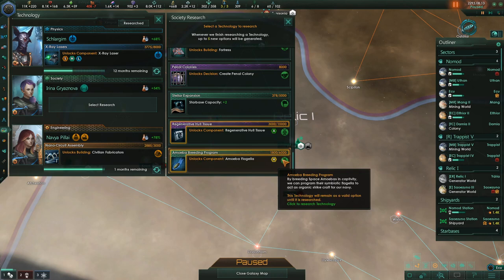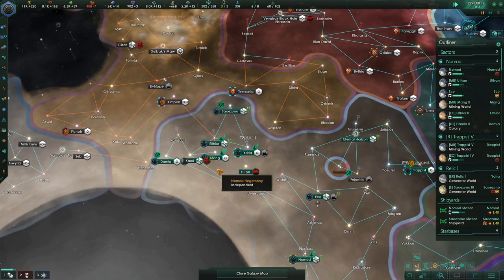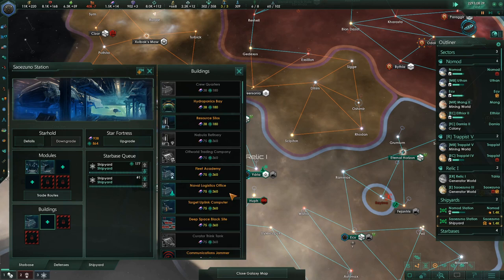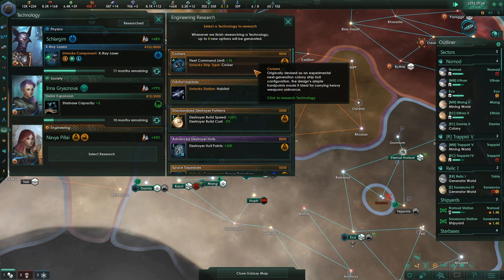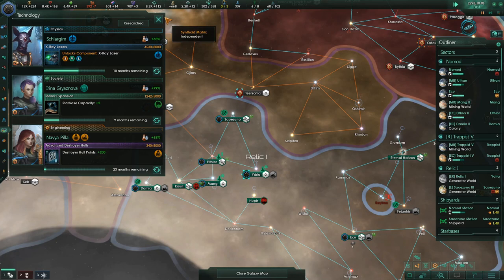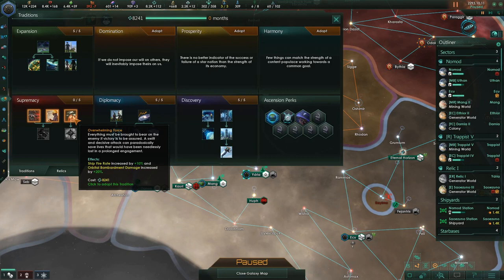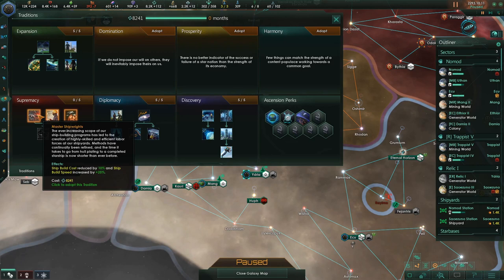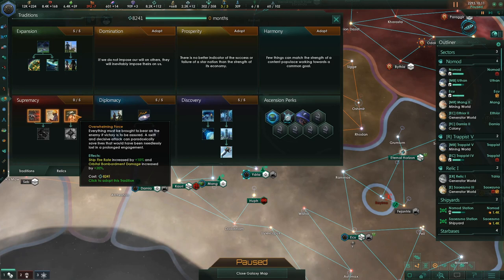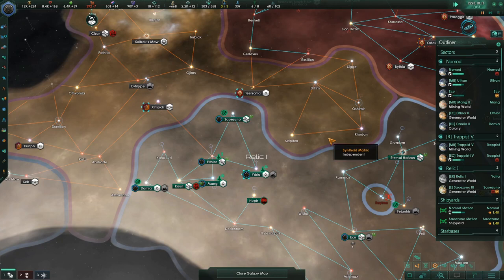Fleet command limit goes up by one, which means we can start adding more ships to our fleet. Our starbase capacity going up by one would actually be kind of huge. So this starbase up here is designed to be a shipyard, and I want to put the Fleet Academy on it. Civilian Fabricators are done. Destroyer hull hit points is a rare technology giving them 200 more hit points — I desperately want that, and it's Voidcraft for her. We get another tradition — the first picks in Supremacy. Ship fire rate increased by 10% is really nice, and ship upkeep reduced by 10%, naval capacity increased by 20%. I'm going to grab the fire rate because if we have to go to war right now, that will be the most beneficial thing.